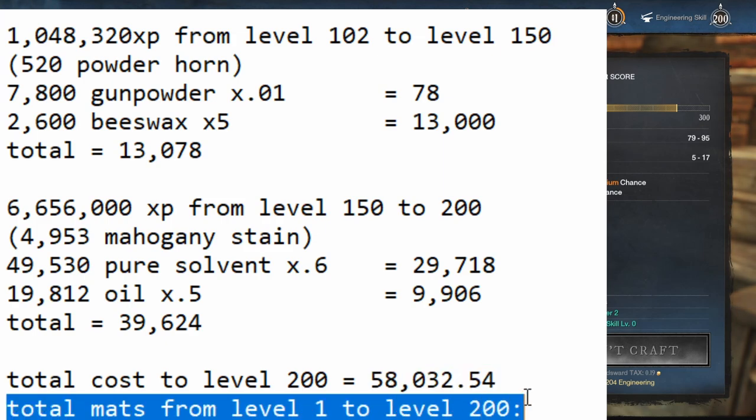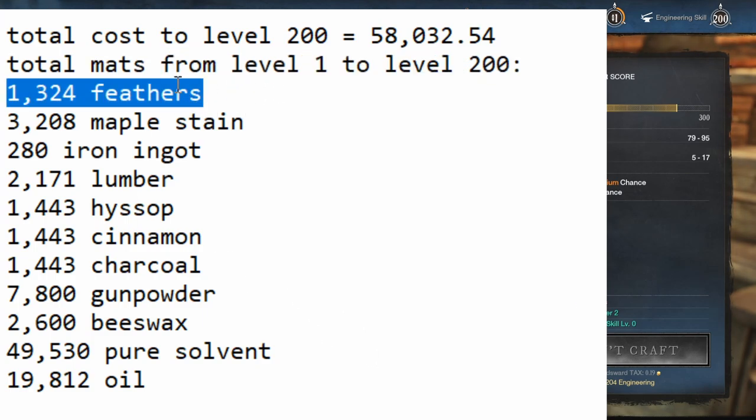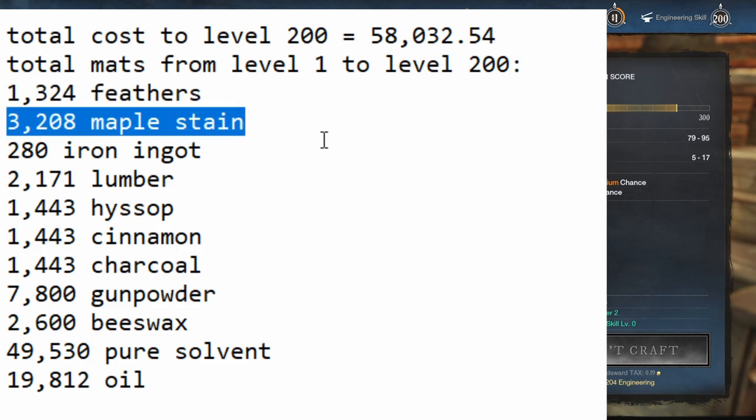Now for people who want to gather all the mats themselves: I added all the mats together for all of these things, excluding schematics — assume you buy or find those separately. The schematics are the cot and the Powder Horn, and possibly the Cherry Sheets Bunk Bed. I would highly recommend buying the feathers because they're so cheap, but if you want to get them yourself you can go to the turkey nest north of Windsward, south of Everfall in the ruins, or kill a bunch of turkeys. For maple stain, you're going to have to loot supply caches and supply chests in level 35 to 45 areas.